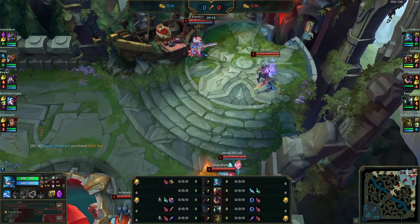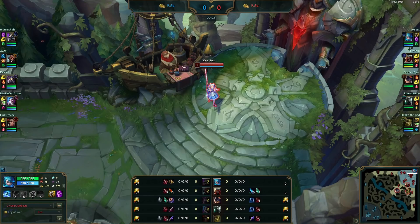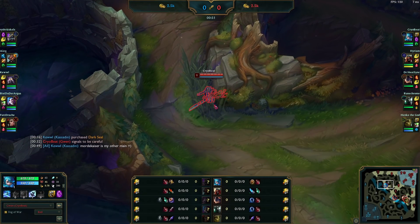Right away you'll notice we have a bit of a funny bot lane going on here. As the game goes on you'll see quite a lot of funny business — the Nasus and our bot lane kind of balance together, making this a very interesting game but not one I can be mad at. Playing Gwen top, we're going back to Grasp of the Undying, and I think I've had more success with it than the now-nerfed Lethal Tempo or Conqueror. Of course, play whatever you want.